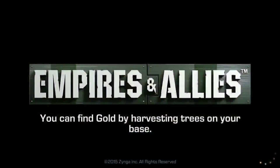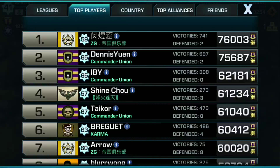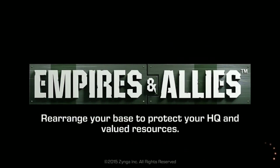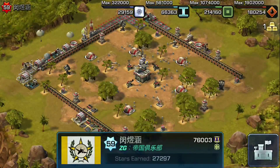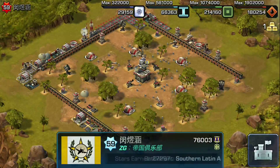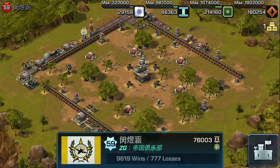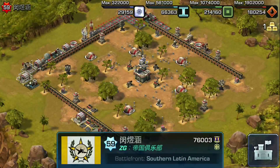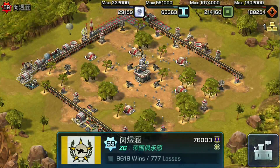Let's now move our way up to number one - the number one player in Empires and Allies today, from Alliance ZG. Unfortunately I don't speak this language, so I can't pronounce it. But here he is - the number one player, 76,003 medals. Currently he's battling in Southern Latin America, and he has a record of 96-19 wins and 777 losses. Very good work here. We salute you and your alliance - keep up the good work.